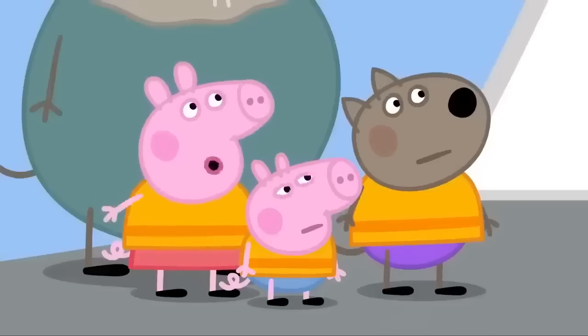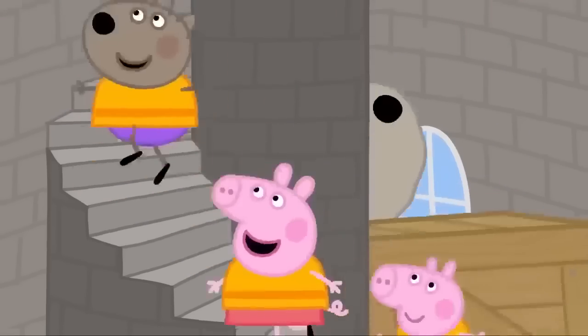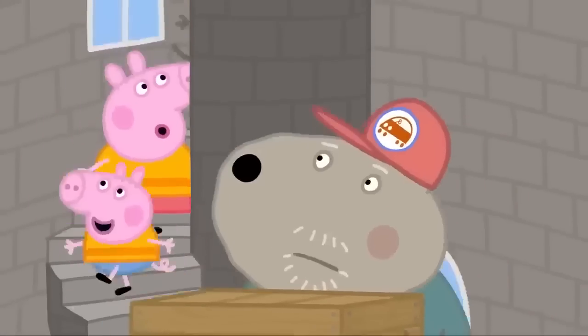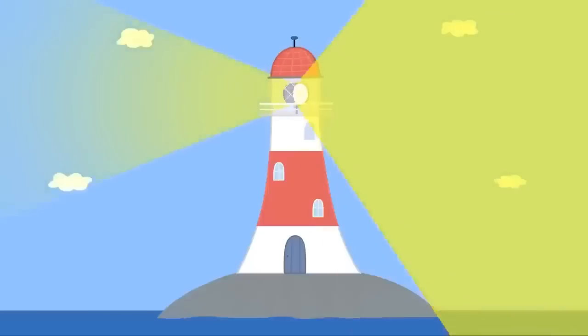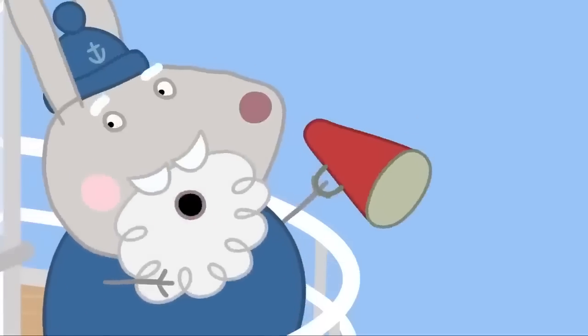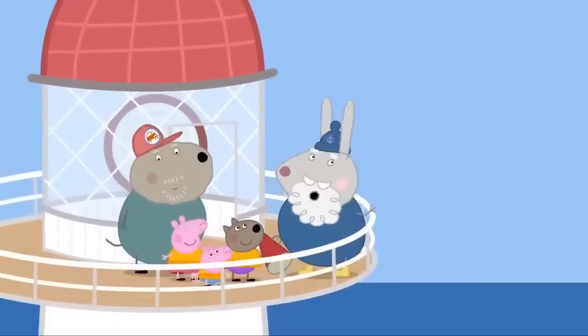Why is your house called a lighthouse? I'll show you, Peppa. The staircase goes round and round to the very top of the lighthouse. It's called a lighthouse because it has this big light at the top. Wow! It shines through the dark, helping sailors to find their way. And when it's foggy, I use this foghorn. Fog! That's loud. No fog today. Just sea and sky. The stories I could tell... No, thank you.